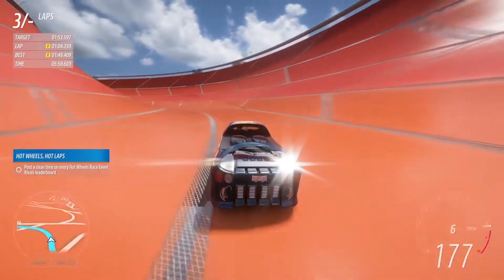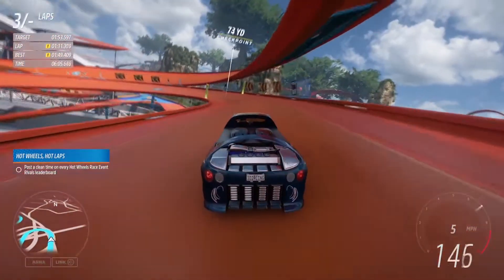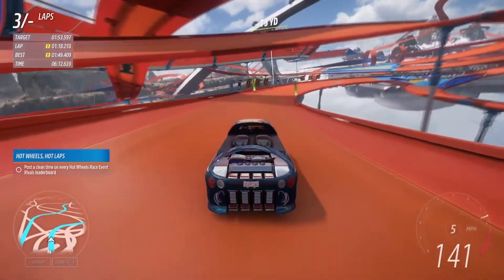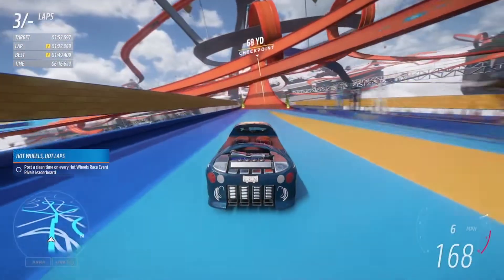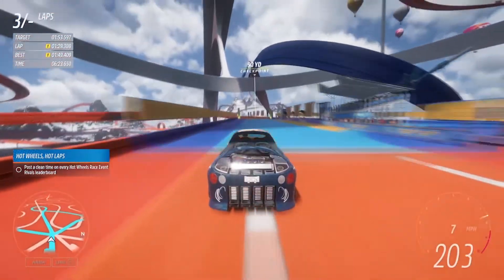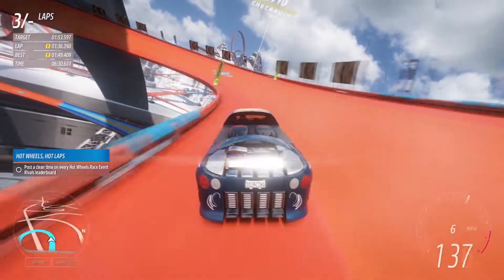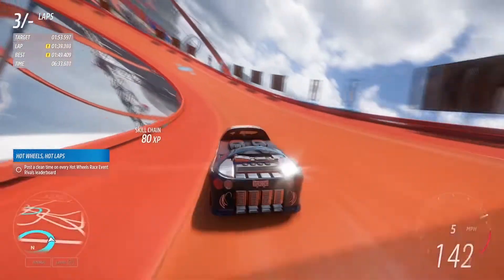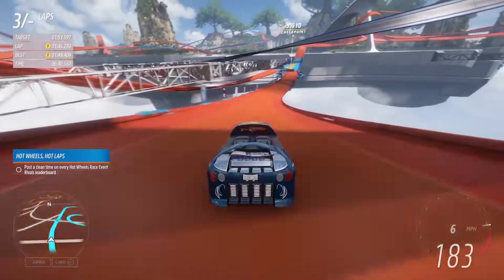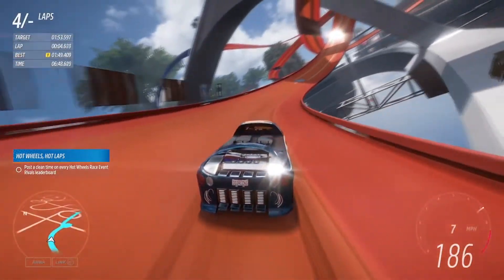The Hot Wheels expansion on Horizon 3 was dominated by 90s sedans, weirdly enough. I'm curious to see how much of that will transition over, because the winner was the Holden Commodore VK Group A one, which decimated everything by miles as a last-ditch effort to beat Forza Edition cars — back when they were called Horizon Edition cars. The 90s cars were really solid. It was basically the opposite of the Baja Builds we did on the mainland on Horizon 5. I'm curious what type of cars will be fastest here.